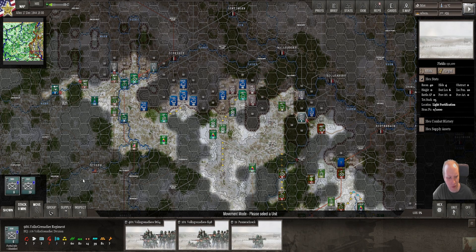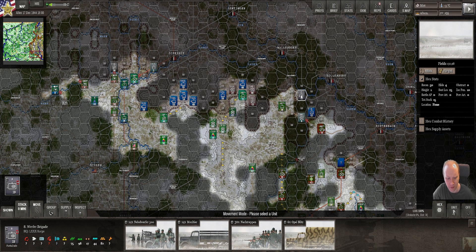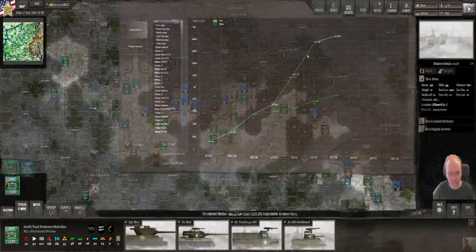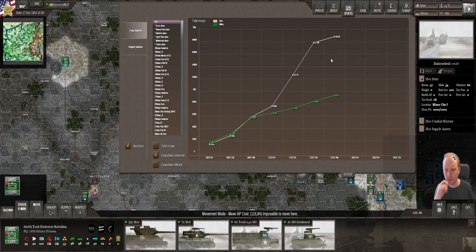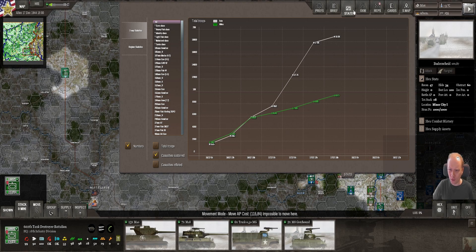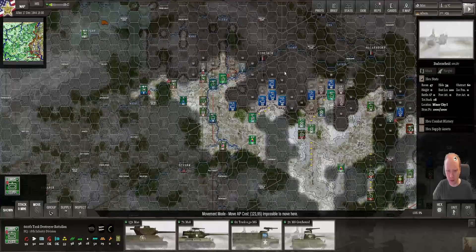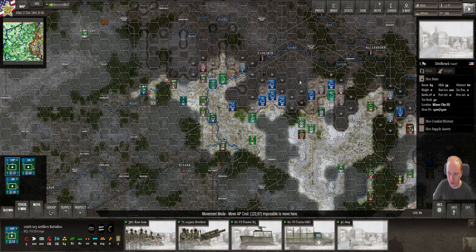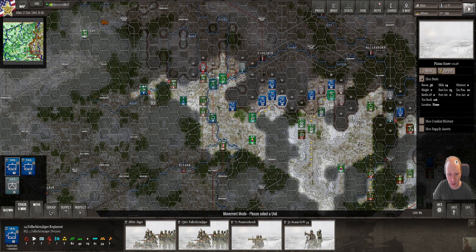Let's hold the city - those guys are cut off now. We have a very good recon mission result - there's a Pioneers battalion here. That was a good recon. So far it's about two to one, a little bit more. What do you guys think - in the south will the 5th Fallschirmjäger occupy Holmanberg? Will we lose Ettelbrück before our units fight off the 5th Fallschirmjäger?